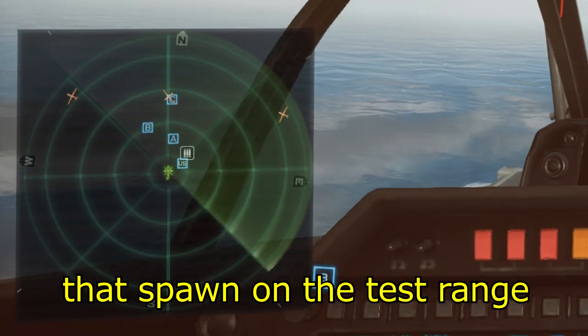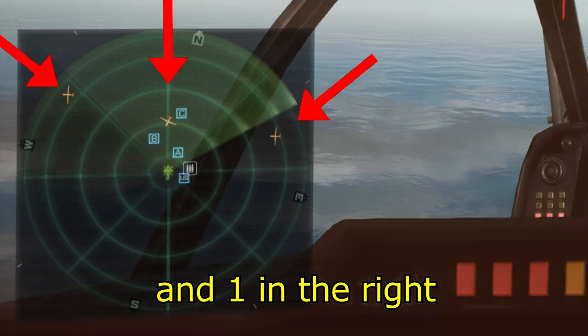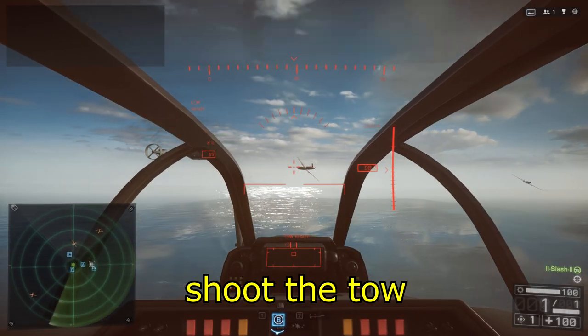There are three of these that spawn on the test range — one in the middle, one on the left, and one on the right. Start by hovering about 100 meters away from one of them and just shoot the TOW.